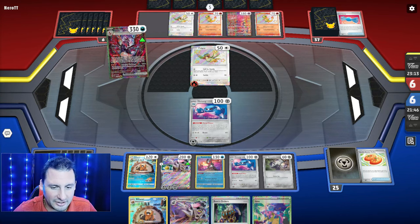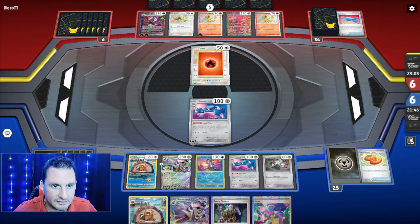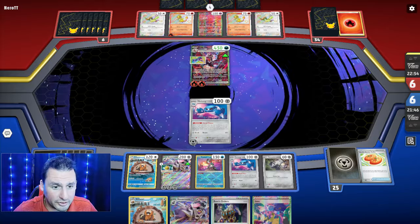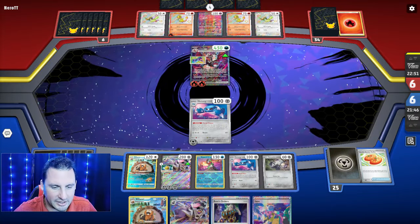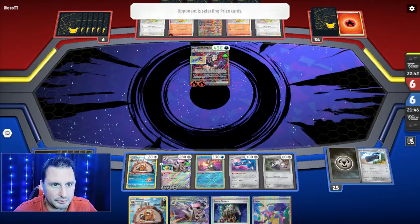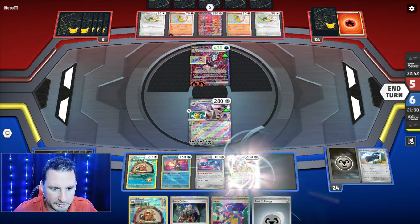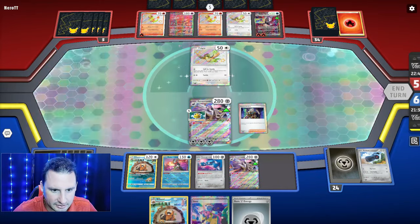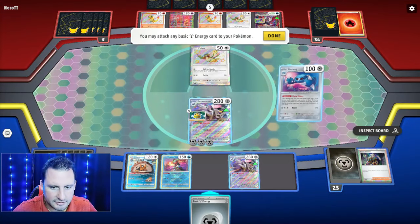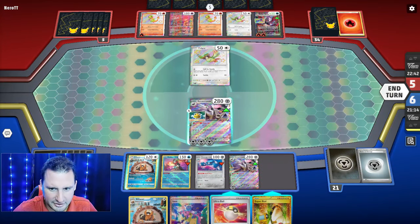They're gonna hit out my Metang, which is actually not bad because I have another one. We're gonna Boss one of their Pidgeys and hope they don't get another — that's the most important thing. Heroes Cape for 430 — dang. At least we don't have to worry about Counter Catcher. Boss the Pidgey, Metang Metal Maker gets one — great. We want two Reverooms ready to go.